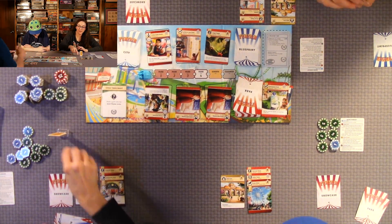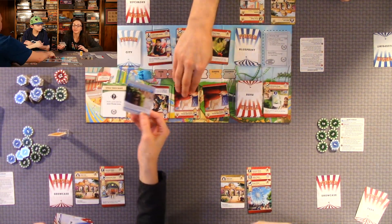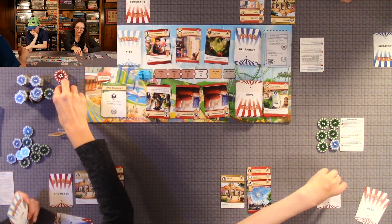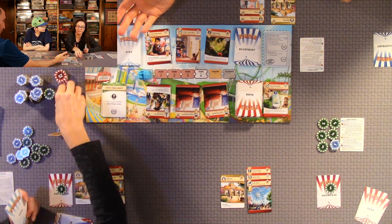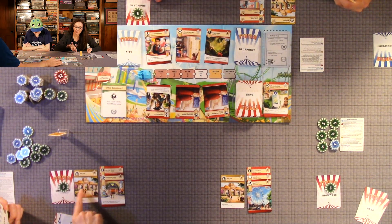We look at the next city card. Oh yeah — we forgot to add five coins to our face-down showcase card at the end of round one. We do that now. At this point, if I wanted to build it, it would cost me 15 coins.